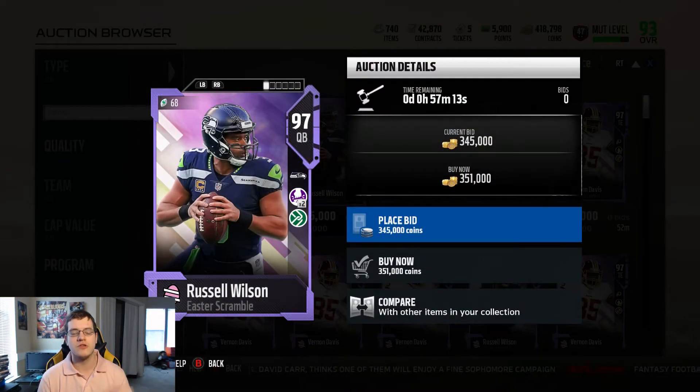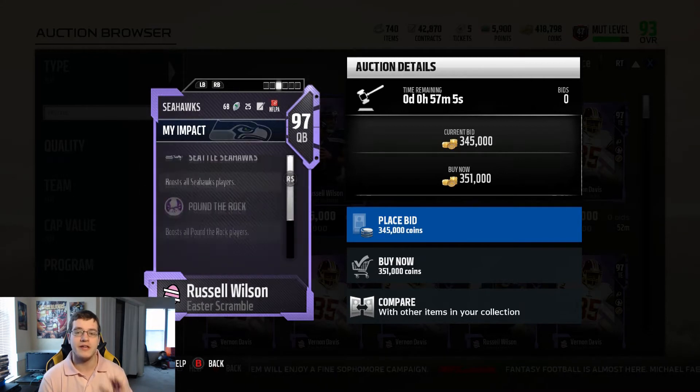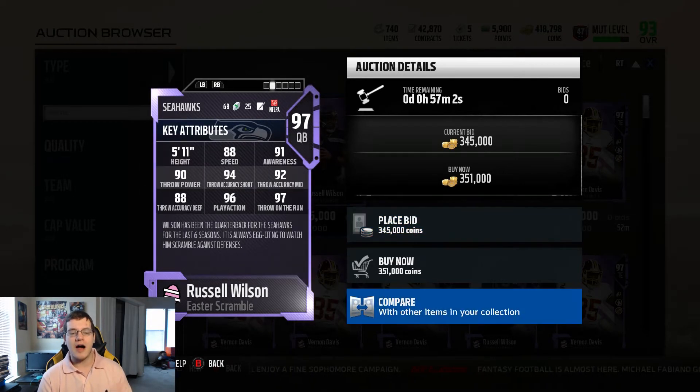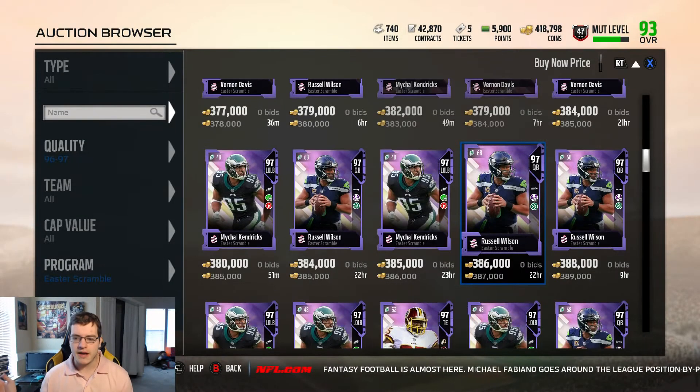Russell Wilson has Pound the Rock x2 and Move the Chains chemistries. He's got 88 speed, 94 short throw, 92 throw mid, and 90 throw power — the throw power is a little iffy — but he's a very good mobile quarterback. His speed and throw power are similar to Mariota's, and he's got 97 throw on the run.